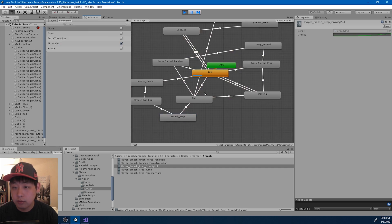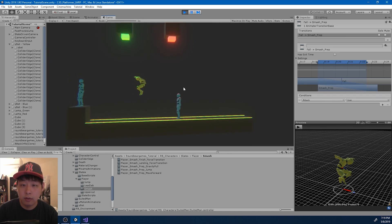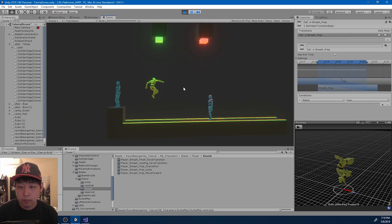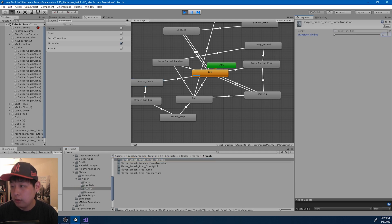I also want to make it smoother from fall to smash prep. Something like this. Let's try it again. I also want the player to hold a little longer when he finishes, so let me try 80% here.